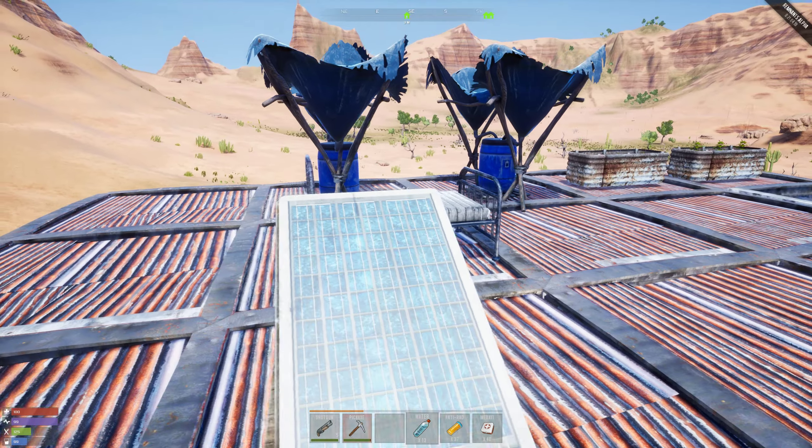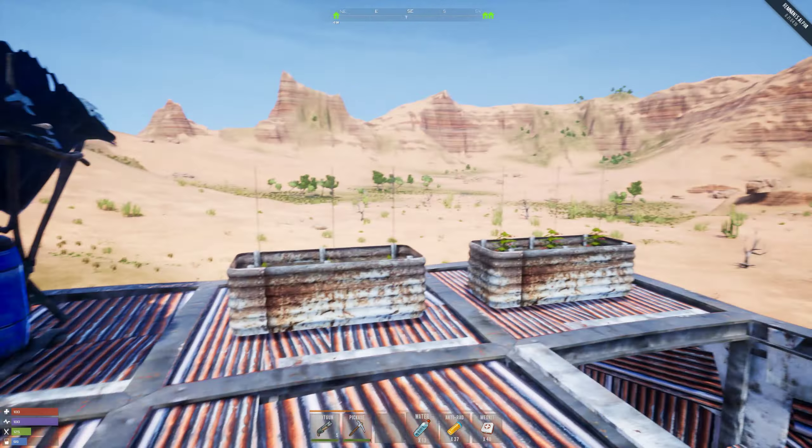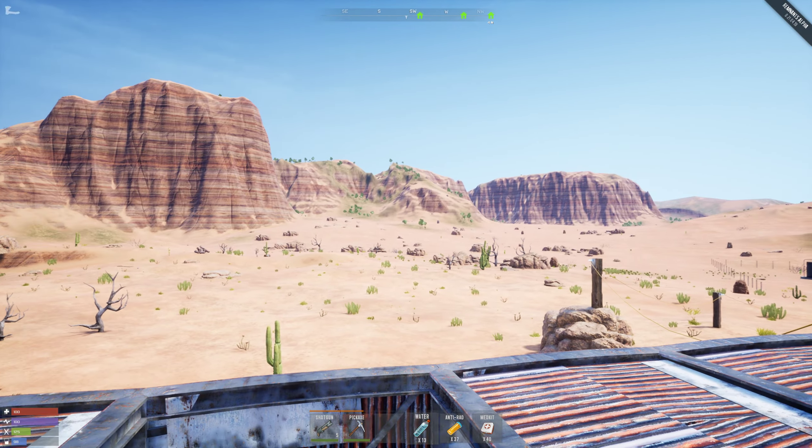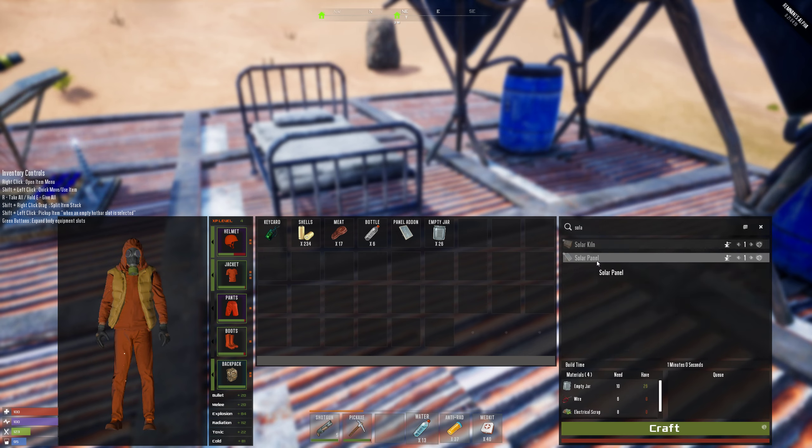Hi guys and welcome back to an episode of Remnant. My power is actually working. I went back all the way to my old base to get some stuff from there. I got one of the solar add-ons — I have three of them over there — and I got some of the empty jars. I don't feel this is right.